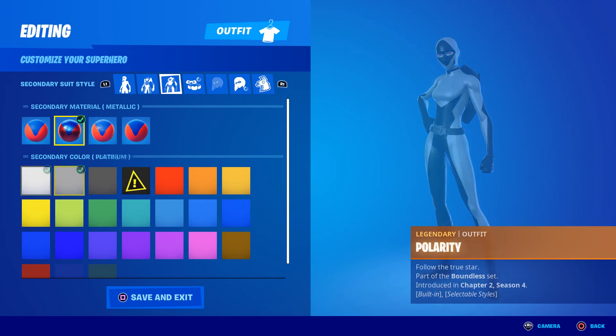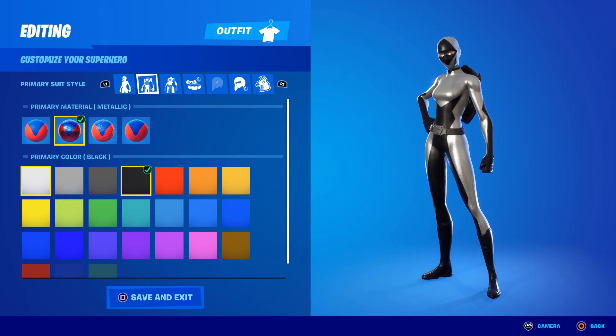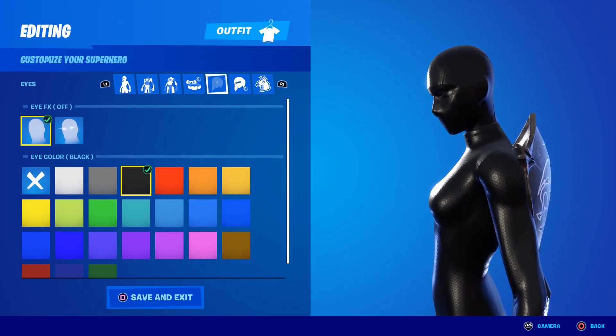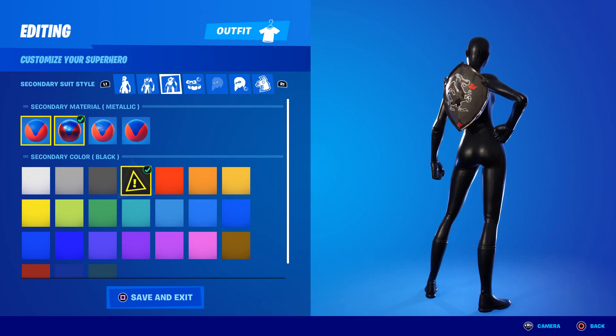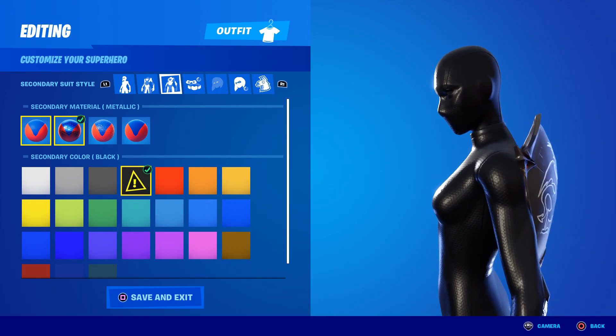However, there is a workaround. If you really loved your sweaty tryhard skin, you can get away with using the OP combo for a few more hours at least before Epic Games fixes this. As you can see, it's now completely black just like before. You can also do this with the white style, but they're going to nerf this soon — heads up.